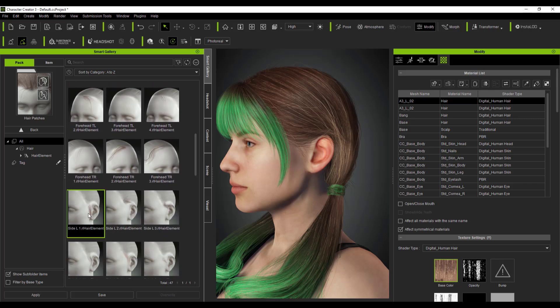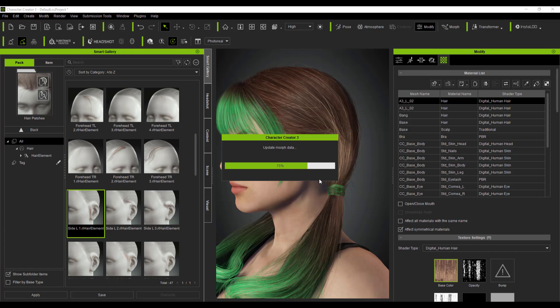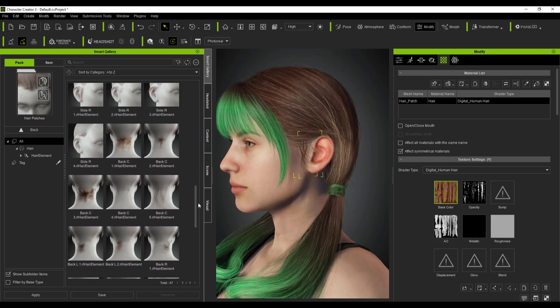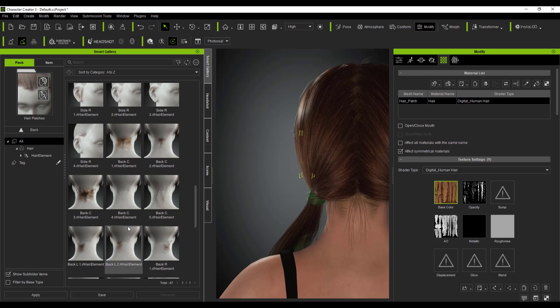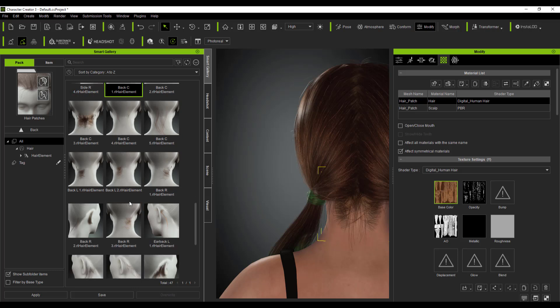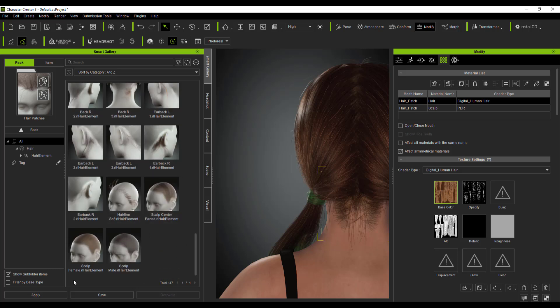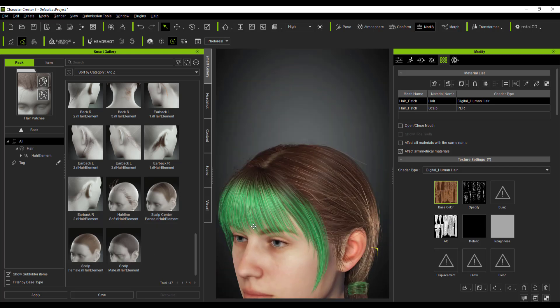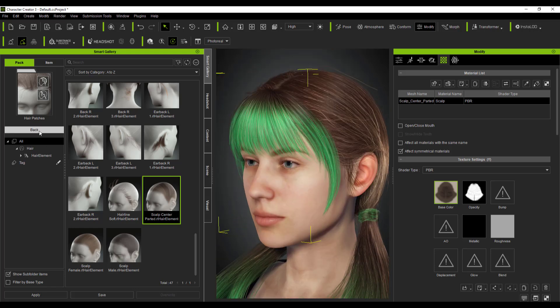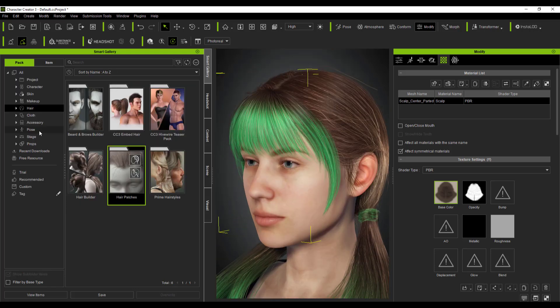If you want to add some extra baby hair falling on the side, you can double-click and click Add to place that element there. You can also do the same thing for the scalp and the back — double-click and add the element. Going to the scalp section, if you want a nicer looking scalp, since we have a parted hair on the front you can double-click and click Add, and it will proceed to add that right in. Every single thing you need to create the next perfect-looking model is right here in Character Creator.